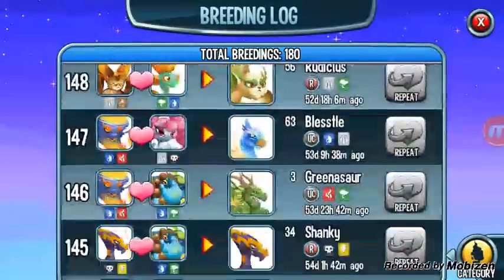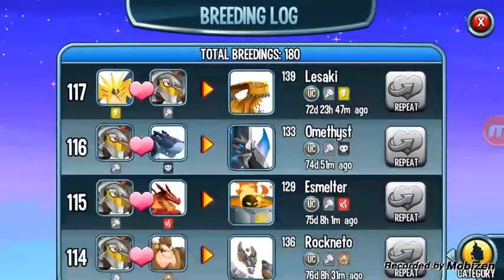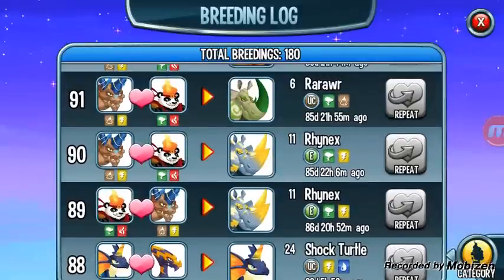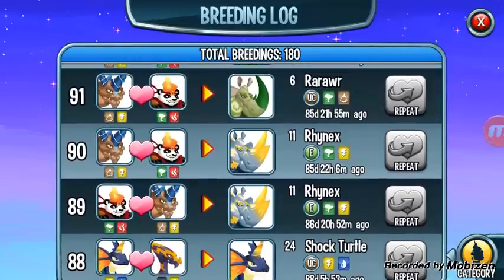First I'm gonna show you guys how to breed Rhinox — I'm gonna show you a way that worked for me at least the first two times I did it. Right here, to breed Rhinox you use the Pendekin and Electrics. Pendekin is epic but not that hard to get, and Electrics is uncommon so you can get him pretty easily. And that's how you breed Rhinox.